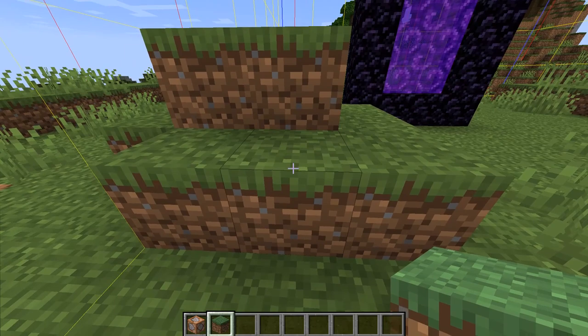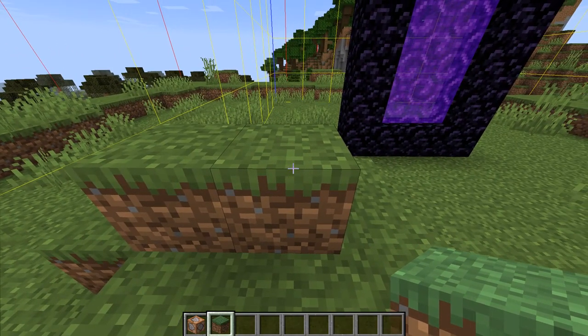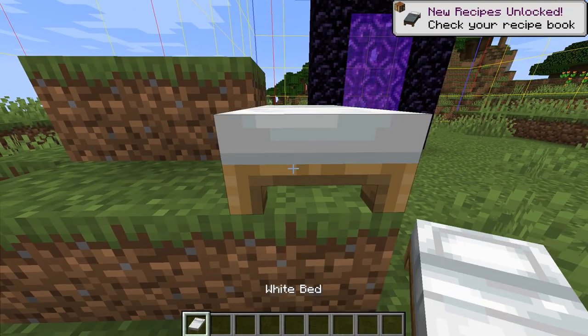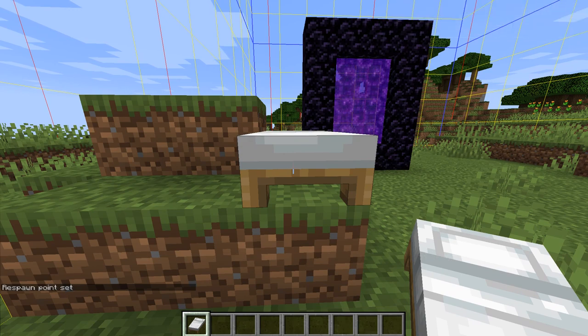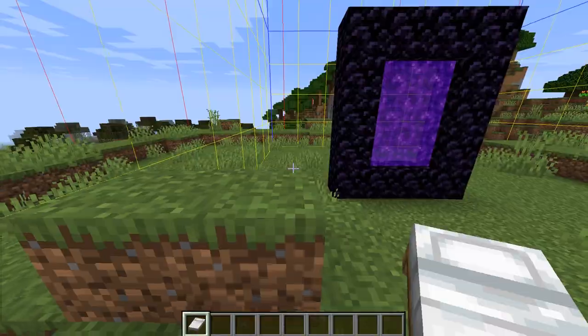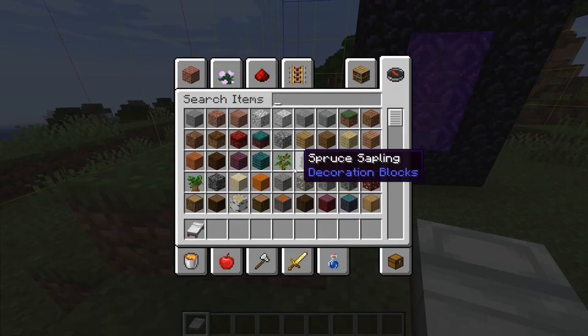To make sure hunters don't spawn on the speedrunner every time they die — since the speedrunner is the set world spawn, which is how the compass works — place a bed at spawn and set your spawn point there. That way hunters spawn at the actual spawn and not at the speedrunner's location.